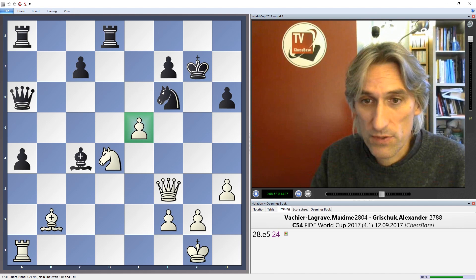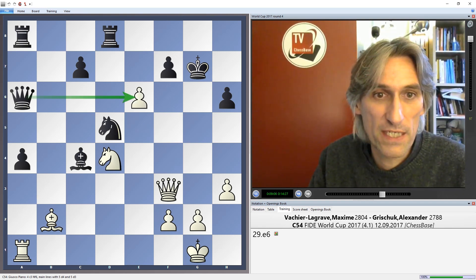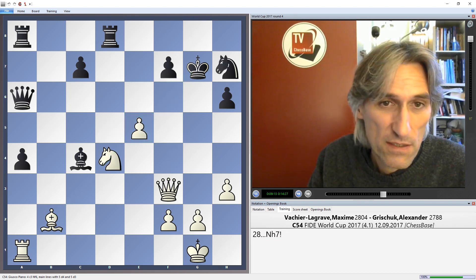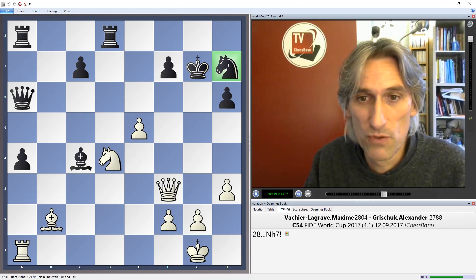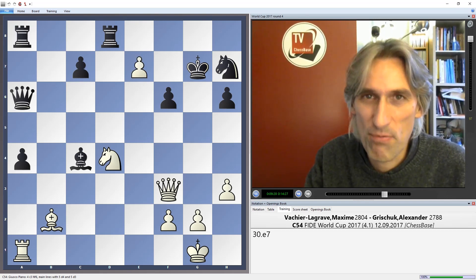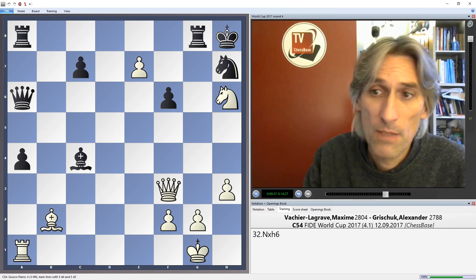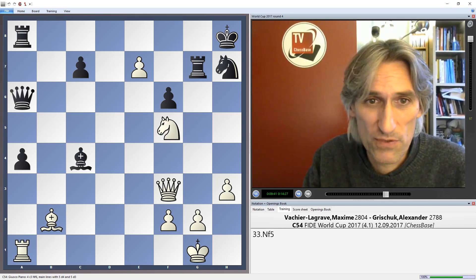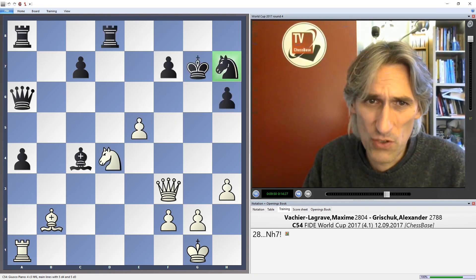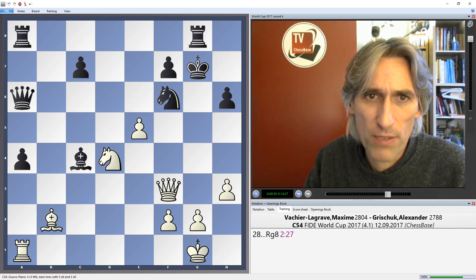It's possible to play knight f5 check here — that might even be better than the game continuation. But instead he played e5, also extremely dangerous. For example, knight d5 looks very natural, then e6 again, making sure the queen is cut out of the defence, cut from the kingside and just opening everything up. Incredibly, it looks like knight h7 is the best move here with the idea of e6 to play f6, but you would have to be very brave — possibly very foolish — to go into something like this, as white still has a really potent attack. My computer says it's possible to defend, but this move knight h7 is not obvious at all. Instead Grischuk played more pragmatically — he played rook g8.